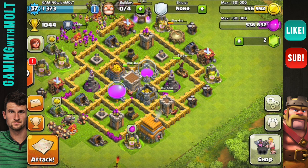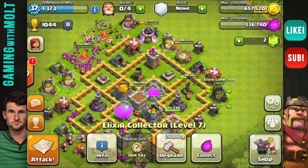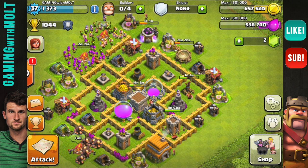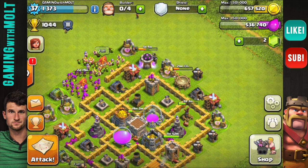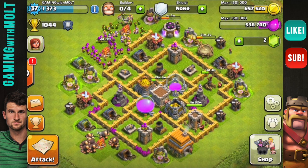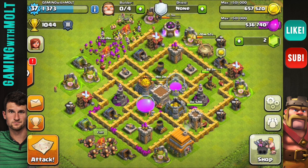One other thing that's very important is so that people don't lazy-farm you. Over here on the right I have an elixir collector, then a barracks, then gold, then my spell factory, then an elixir collector, then the laboratory. You want to spread out your collectors — don't put all your gold on one side. I love finding bases with all the gold on one side because I just deploy like thirty archers and take all the gold. Make sure you spread out your resource collectors along the base so they don't get crushed by people farming you.